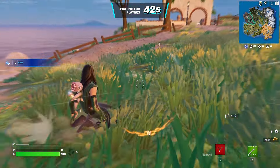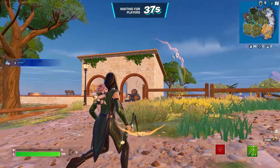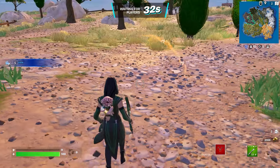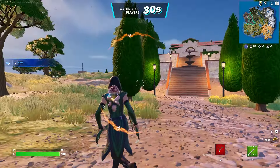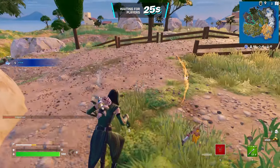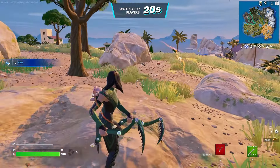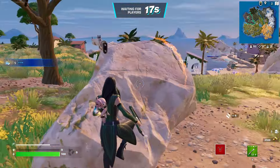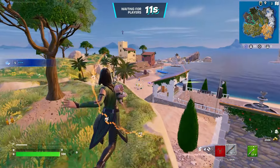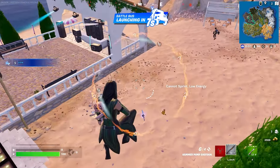Last but certainly not least, we have the Mantis skin along with her pickaxe and back bling — the back bling is adorable. I think it's called Little Abolisk — that's so cute, I love it. That might actually be my favorite part of this entire set. The pickaxes are all right; I feel like Groot has the best pickaxe of the three. But all the skins look perfect, ten out of ten. They're collab skins — Epic Games always cooks with collab skins, you can never really go wrong with them.